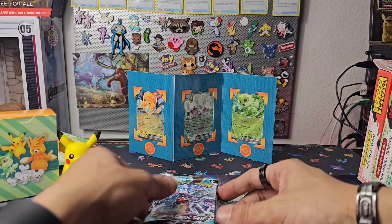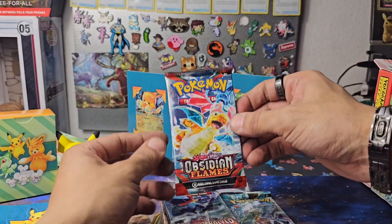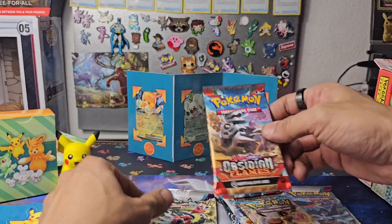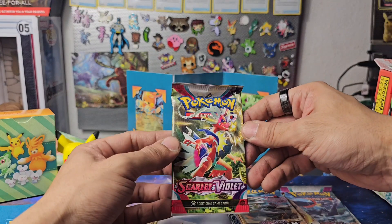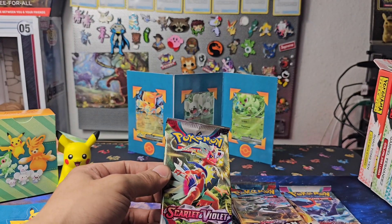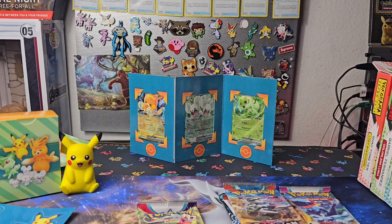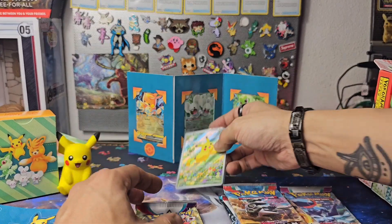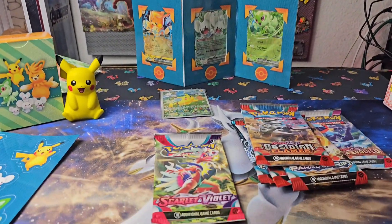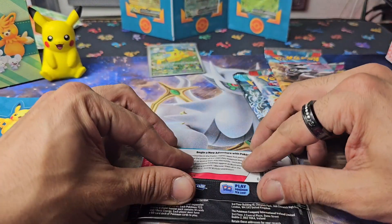That's a really cool chest — a treasure chest. Let's see what treasures we can pull out of here. There's Paradox Rift, Obsidian Flames, Paldea Evolved, another Paradox, another Obsidian, and a Scarlet and Violet. Nice. Let's see what we get out of these — I say we start off with the Scarlet and Violet.